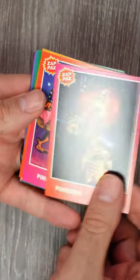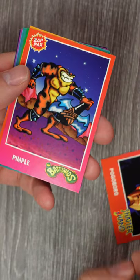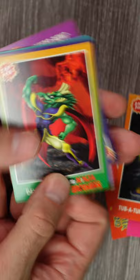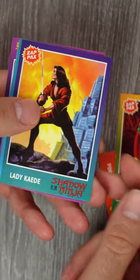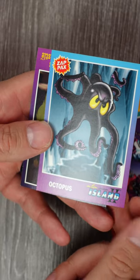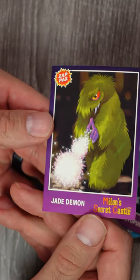Shatterhand. And there's a little tip on the back. Battletoads — Pimple. Tub of Tummy. These are all upside down. Devilman from Ninja Brothers. Shadow Ninja. Another Battletoads. Octopus from Island 2. No foils. Mylon Secret Castle. Interesting.